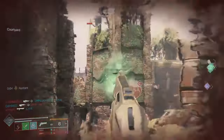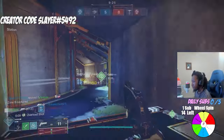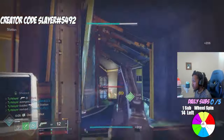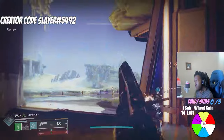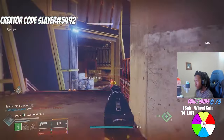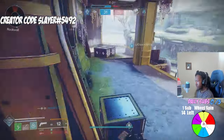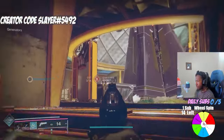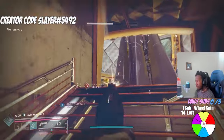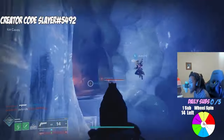We have to talk about the OG Crimmel's Dagger and what it is actually carrying over to our reprised version. OG Crimmel rolled Threat Detector, Range Finder, Snapshot Sights, and Moving Target as the top picks in third column. Moving Target is present on the reprised version. Moving to fourth column, Explosive Payload, Opening Shot, Zen Moment, and Kill Clip all carry over to our reprised version.